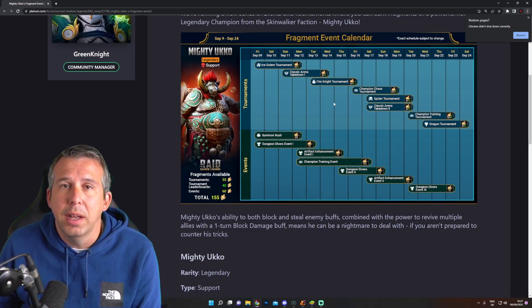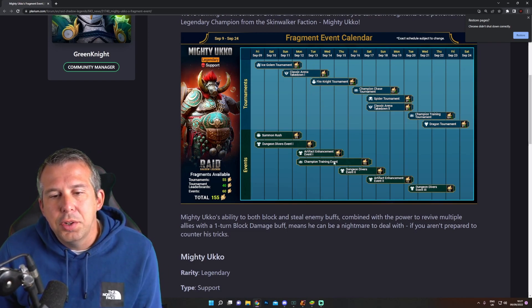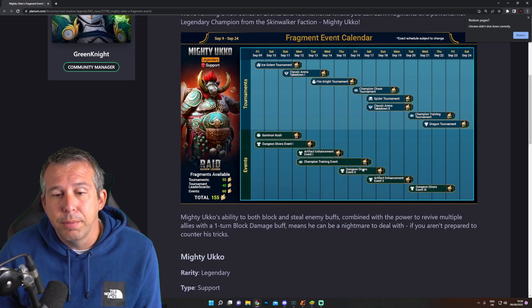The new twins dungeon sucks energy away from this stuff. I know it's an exciting new dungeon with new rewards and it's fun, but be aware your energy is going to get pulled in different directions - make sure you're not leaving yourself short or burning gems. We've got two tournaments and a dungeon diver towards the back end, so it might be that you stack energy and blitz through dungeon divers. I'd say get your champion training done earlier, then do dungeon divers during fire knight.